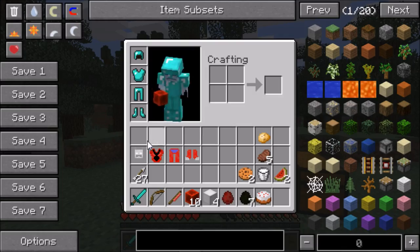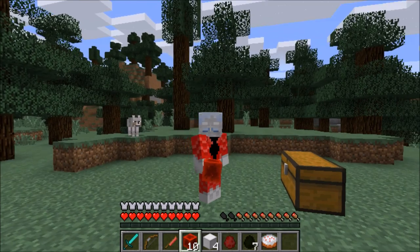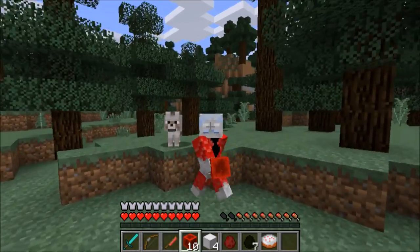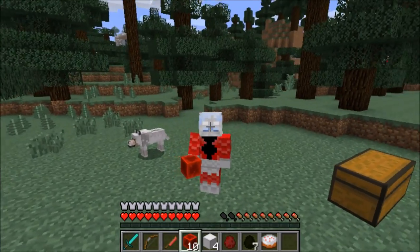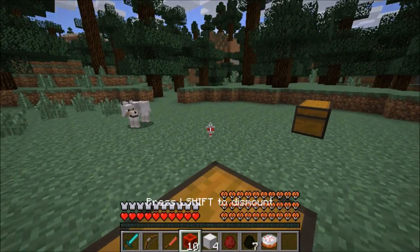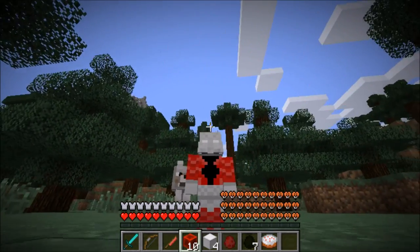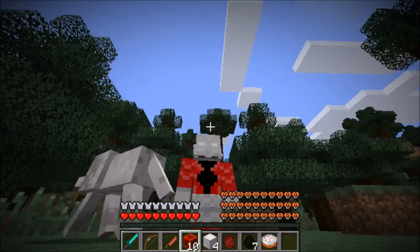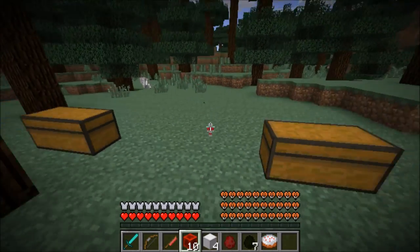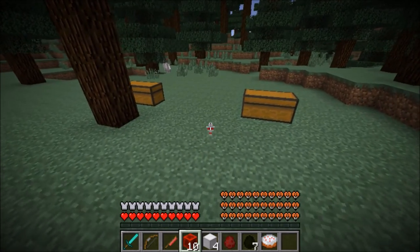Let's go ahead and transform ourselves into the one, the only Ant-Man. Let's see how this suit looks — it should look pretty awesome. I can already see I've got some antlers on and everything, I look so freaking epic. That dog actually looks like he wants to eat me — he looks like he eats ants. But you can actually transform into a little ant, and I think that's even more dangerous with this dog around.